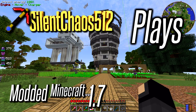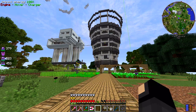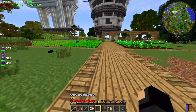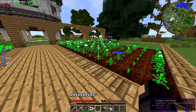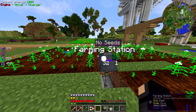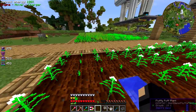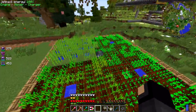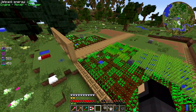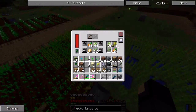Welcome back to Modded Minecraft 1.7, episode 21 - attempt number four. This has not been working out well, but I think I've finally got something I can make an episode out of. I'm putting down some Ender IO farming stations and I'm going to go over how those work. I'll be building a structure with four of these little farm squares at the maximum size using octatic capacitors.